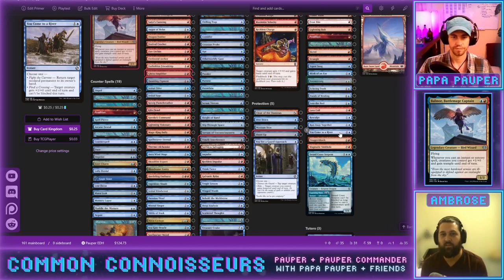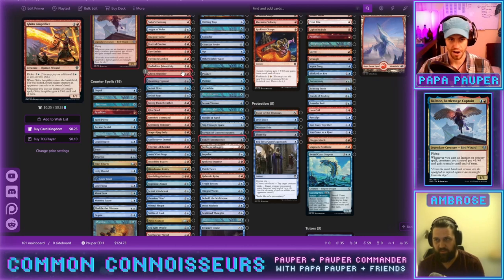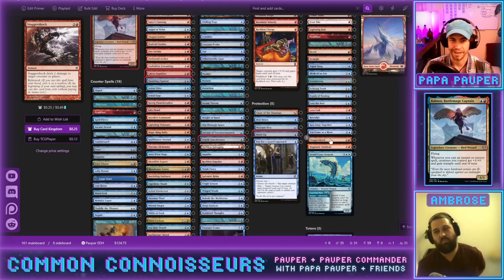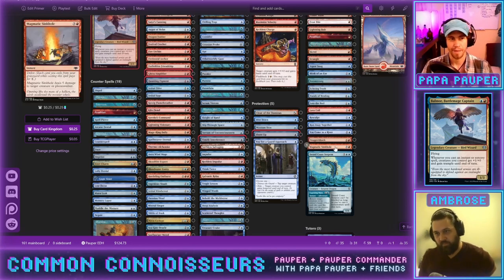Even the fail state on Staggershock's rebound is that you dome somebody and buff your team — that's still good. Imagine Balmore, a P2 Amplifier, Dragon Fodder tokens, and Augur of Bolas in play: Staggershock converts to nearly thirteen or fourteen damage. That's a huge amount of damage. Worth paying the extra mana for two spells. Magmatic Sinkhole is ideally one mana, and we have graveyard count from instants and sorceries.